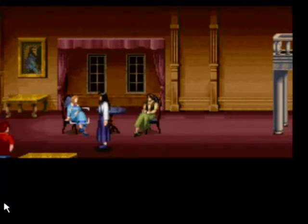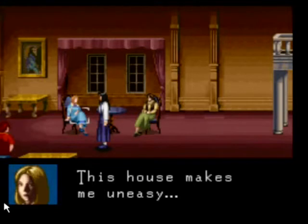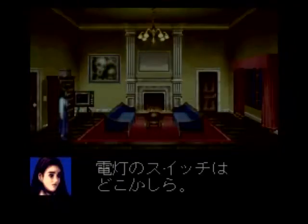The intro cinema begins with all the characters walking towards the mansion and getting settled in the main foyer. A maid goes to find Mrs. Barrows, but it eventually takes a long while, and this is when you know things are going to get bad. Your character Jennifer leaves the room, and upon leaving, hears a blood-curdling scream from the main foyer.